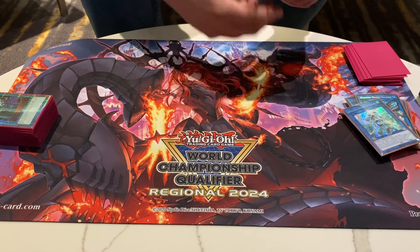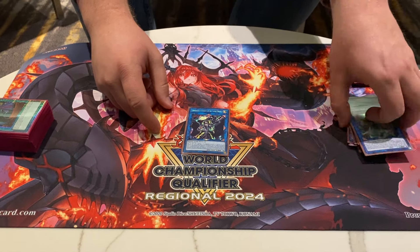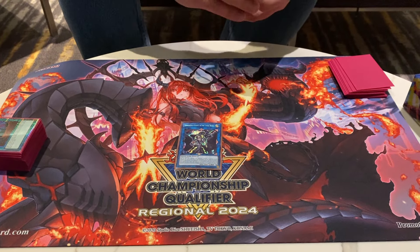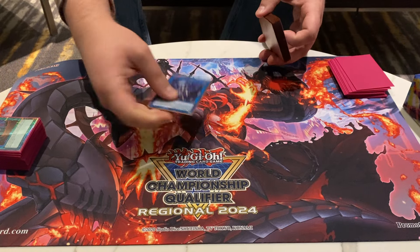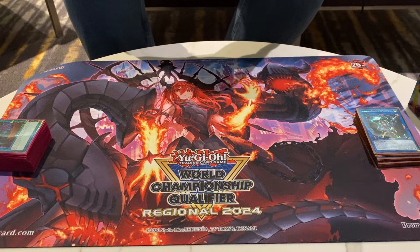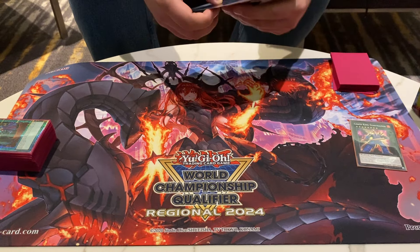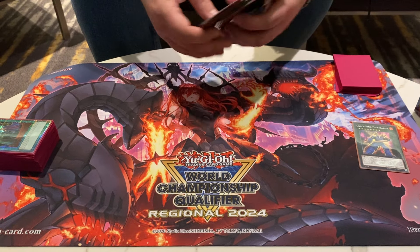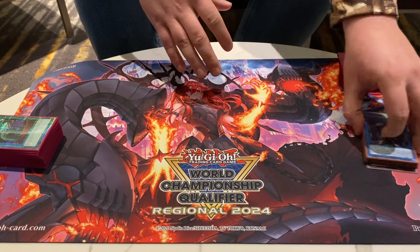Apollousa — another standard card. I played Underworld Goddess because I thought there was going to be some Raid Raptors out here, and I wanted to make sure I had it. I summoned it once or twice, so it still came up. Was there anything you didn't summon at all? I think I used every single card in this extra deck — there wasn't a single card I did not make once. Sounds like good deck building.